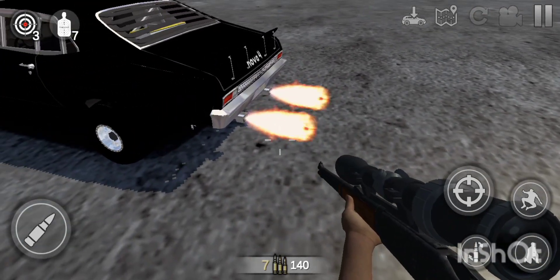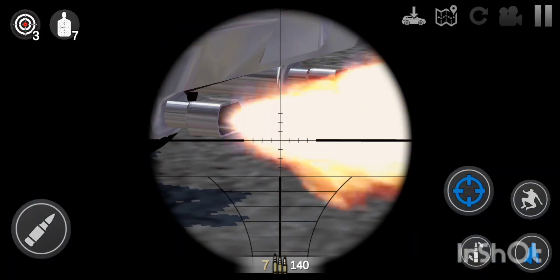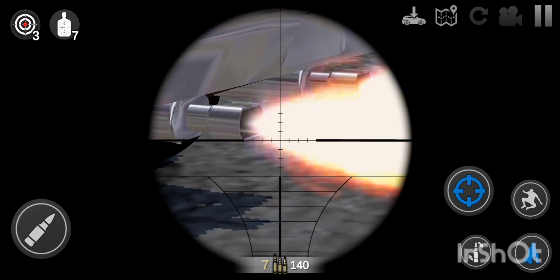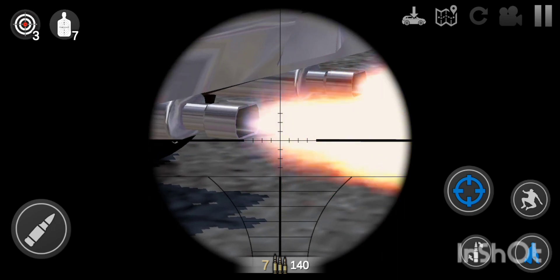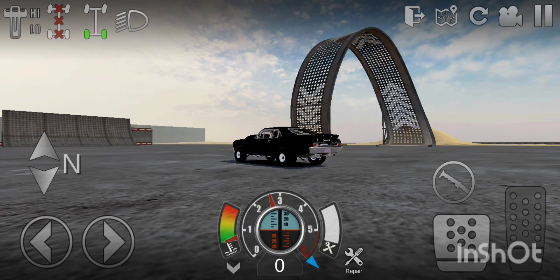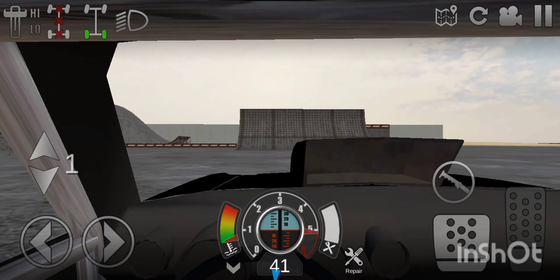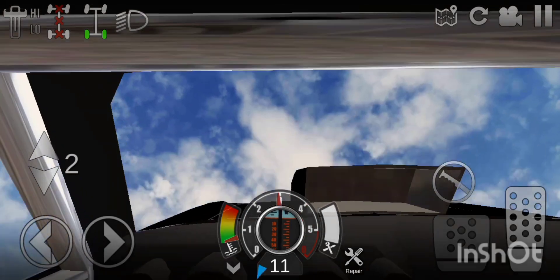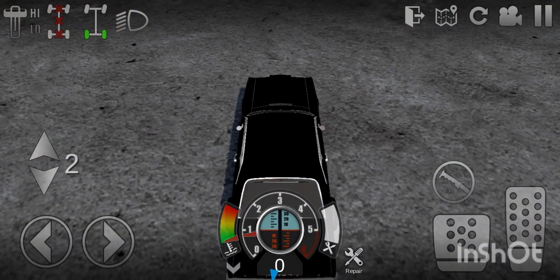You can actually see the different colors in the flame — it's purple there, then it turns immediately blue, then immediately yellow, a little bit red. Doing some cruising.